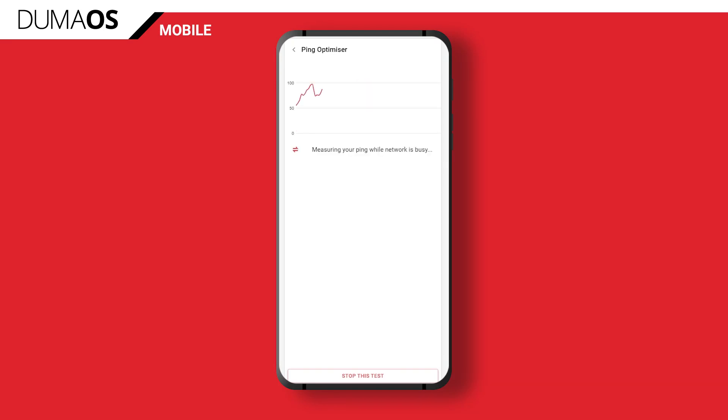So we've told you about the release of Duma OS for mobile, we've told you about Priority Boost, now is the time to tell you about another one of our new features: Ping Optimizer.